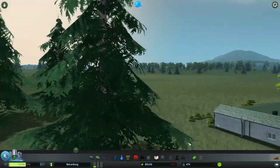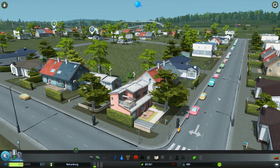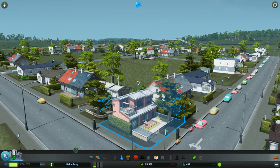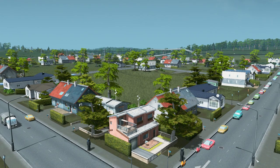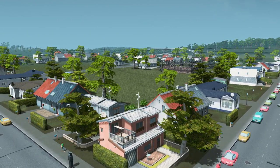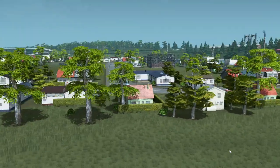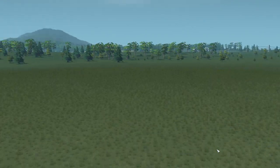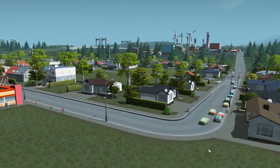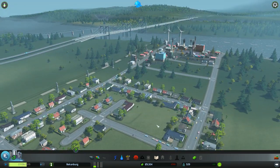Hey, that tree is totally in the way — I'm trying to look at my town and the tree is like no. I'm sure there's a way to hide it. Oh there it is. That's what I'm talking about! That's what we came to see guys — little town. There we go. Just press escape, guys — pressing escape does it.